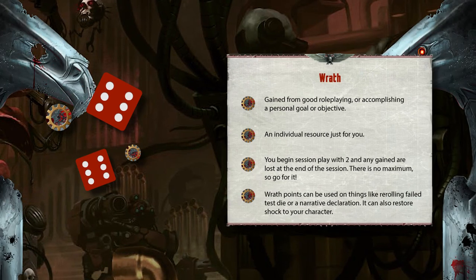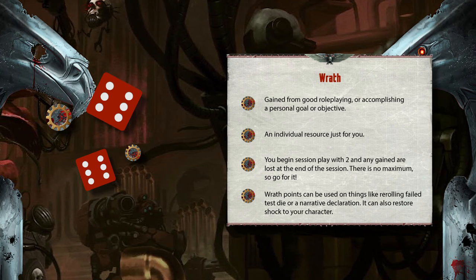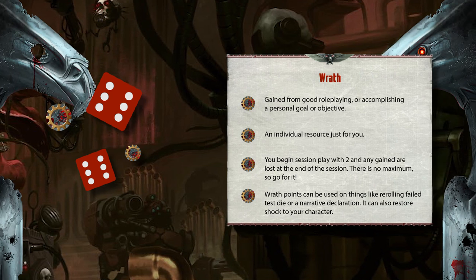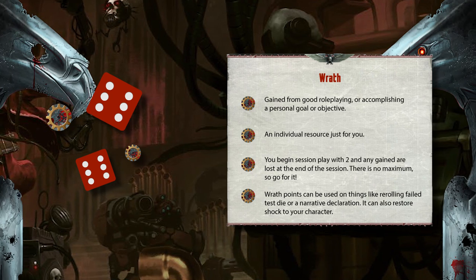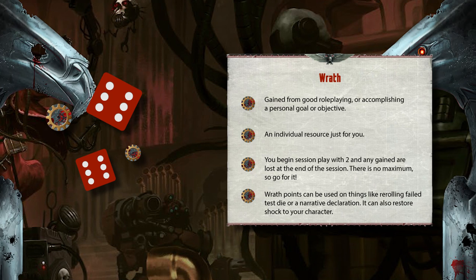Wrath is your individual resource. Each session, you begin play with two wrath points to spend, and can gain wrath points to an unlimited amount. These are given to you by the GM for things like good roleplaying, or accomplishing a personal goal or objective. Wrath points can be used on things like rerolling failed test dice, a narrative declaration, or to restore shock to your character.